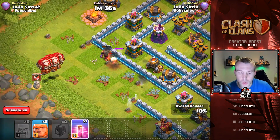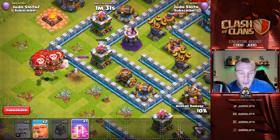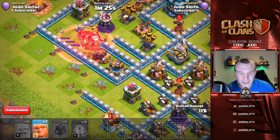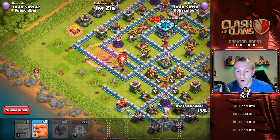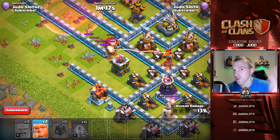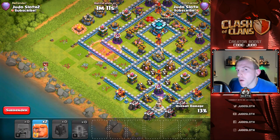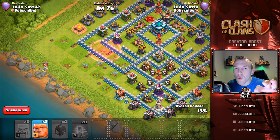What I like to do is have a group of balloons with a haste spell ready. As the balloons come forward, use that haste to power them over the defenses and look at the corner of this base — 13%. If the haste had been used a little bit better we could have gotten even more, but we carved a beautiful funnel. We should have probably had other troops as well.